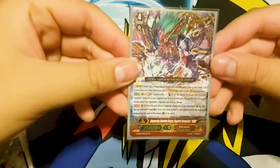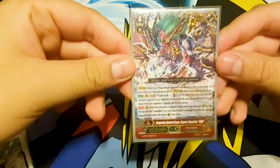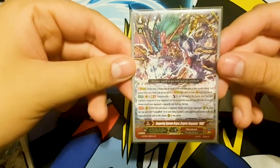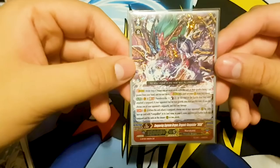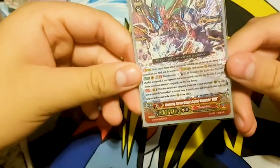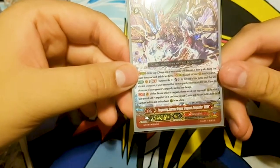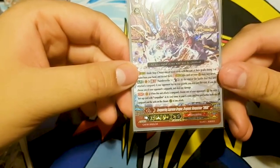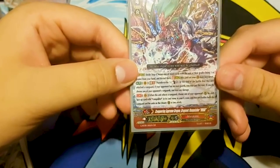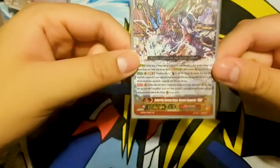I run VMAX — Thunder Strike 5, Counter Blast 2. At the end of the battle this unit attacked a Vanguard, if your opponent has no rear guards, you may pay the cost — if you do, choose one of your opponent's Vanguards and deal 1 damage. You can actually kill with this, which is really cool. Second skill: when this unit attacks a Vanguard, choose one of your opponent's rear guards for each face-up Vanquisher in your G-Zone, and this unit battles both the Vanguard and the chosen rear guard's circle in one attack.